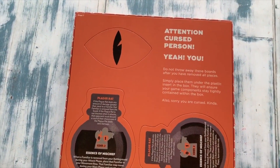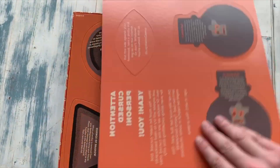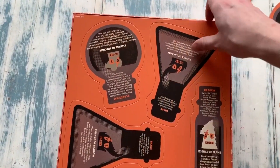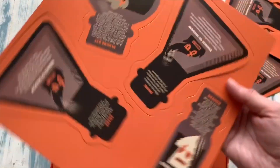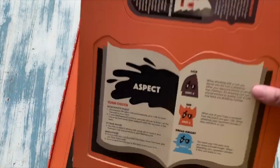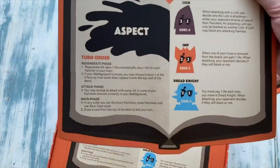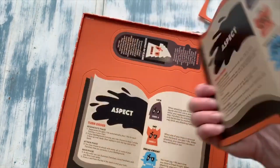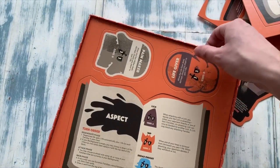Straight away: 'Attention, cursed person' — yeah, you do not throw away these boards after you've punched out all the pieces. We've got a couple of boards here. These are your player boards which tell you what to do on your turns, which is always helpful, and on the other side it's like a little spell book — that's quite cool. There are four of those; this is a four-player game.